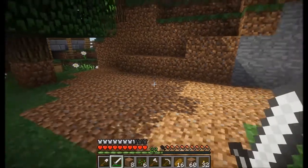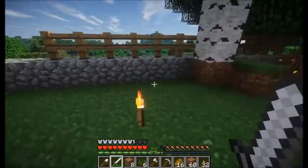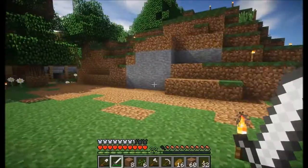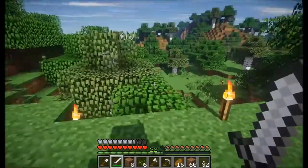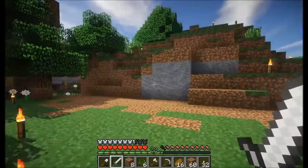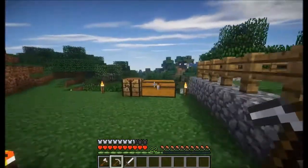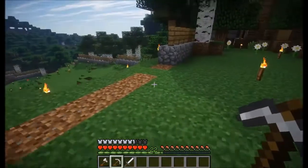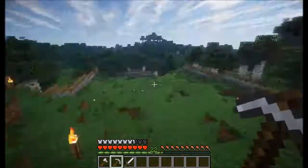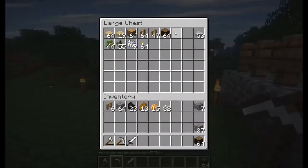I've made this area nice and safe now — as long as I don't dig through there someday I'm sure I'll be fine. I'm going to grab a double chest, place it here, and have all the materials and tools we're going to need to build. I've set up all the gear we're going to need and also cut out the hole for the access route for the horses into the pasture, so we're going to begin by creating quite a big structural template.